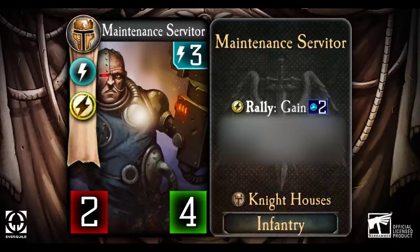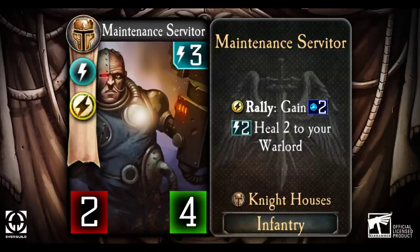Plasma is the special resource used by this faction in the same way that the Thousand Sons use Psychic Energy. You can only get Plasma from certain cards, and just like Psychic Energy, there is no upper limit on how much Plasma you can store. When you put Maintenance Servitor in play, you will gain 2 points of Plasma.